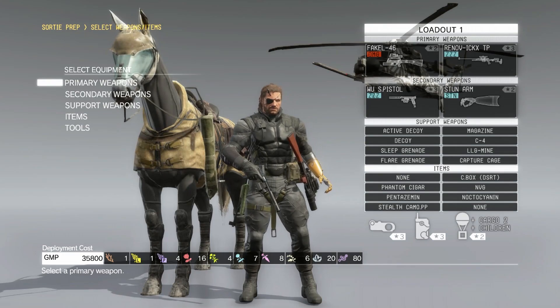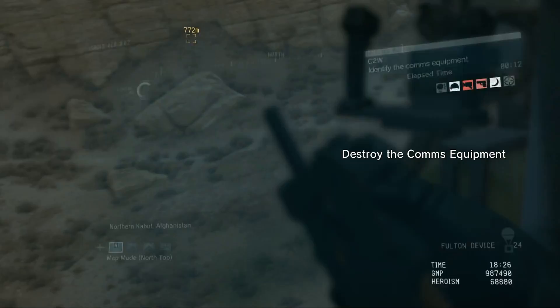Greetings everybody, John here with the walkthrough for the third mission — Perfect Stealth, No-Kills, S-Rank — Metal Gear Solid V. This is the fifth mission... or I'm sorry, the fourth mission, C2W.